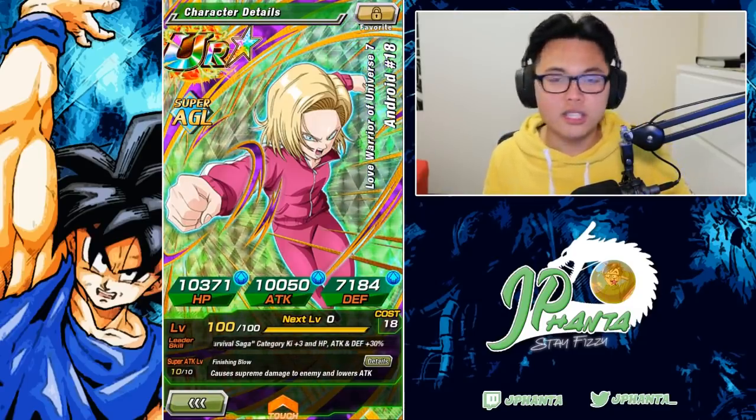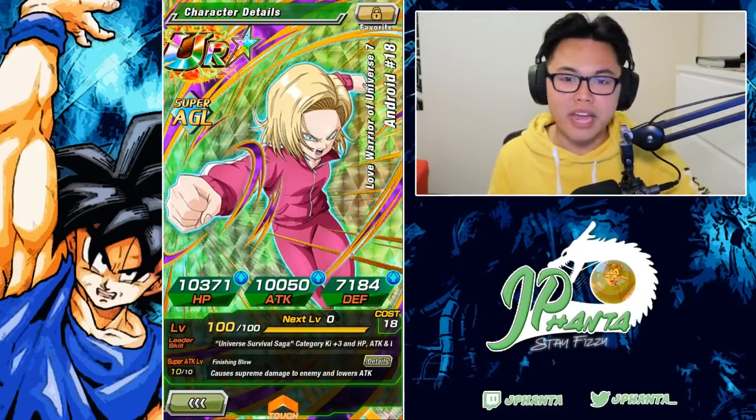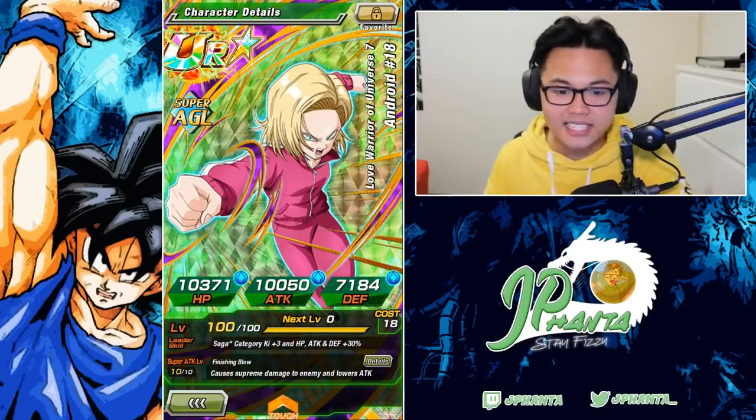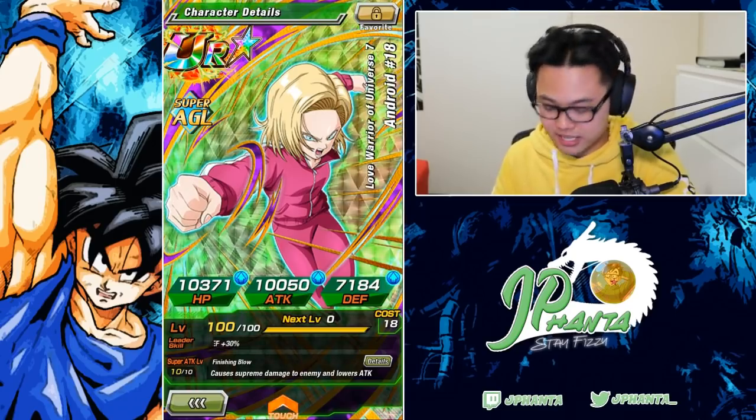But if you can lose the extra ki for more stats, which I recommend, definitely Android 17 is going to be better as the leader compared to 18. Her super attack is the exact same — pretty much Finishing Blow — causes supreme damage and lowers the enemy's attack. So that's good, same as 17.